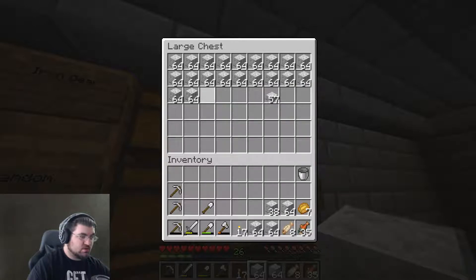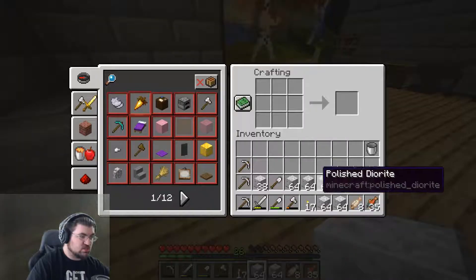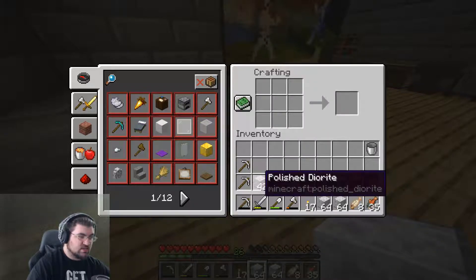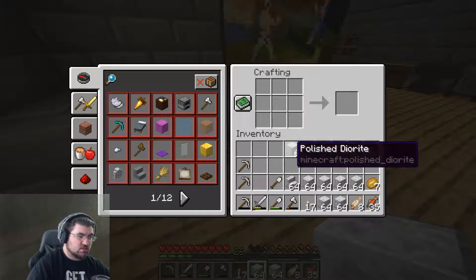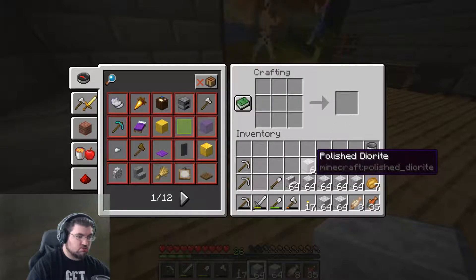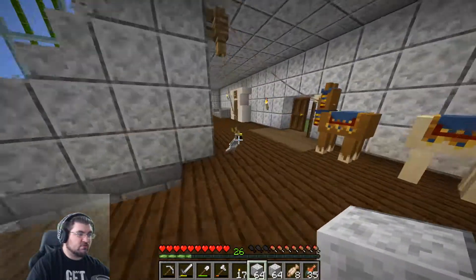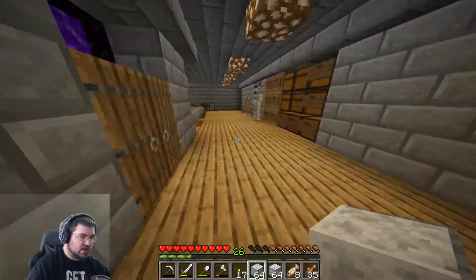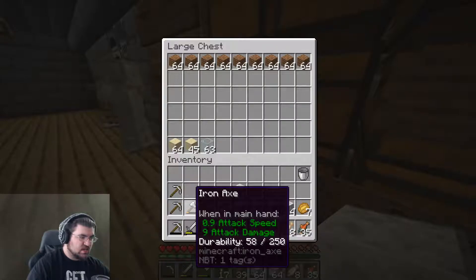We'll grab two more stacks just to make those into stairs, because we are going to need some stairs for this part at least. A stack of stairs should be enough — if I need more I'll come back and make more, but that's all we got for right now. I should grab some dirt as well, just to have a little buffer. We'll put that up there.